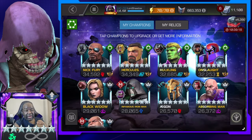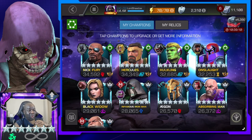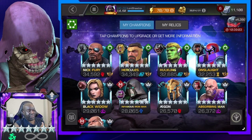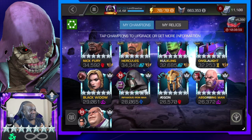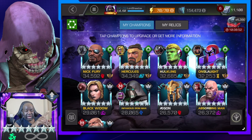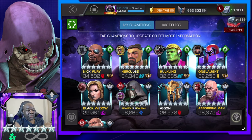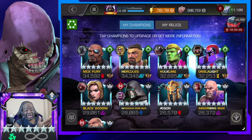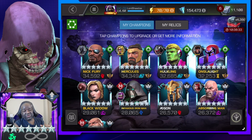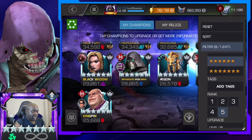Here are my rank-five six-stars: Nick Fury, Hercules, Hulkling, Onslaught, Absorbing Man. I just took Agon up in preparation for the Necropolis. Also Infamous Iron Man, Black Widow, and Kingpin. You can tell which ones are ascended because they have the little star — that's Nick Fury, Hercules, Hulkling, and Onslaught. Agon doesn't really need the ascension so I'll probably save it for someone else.